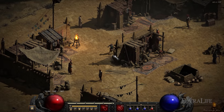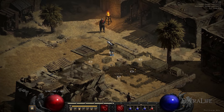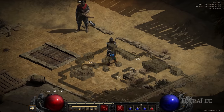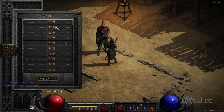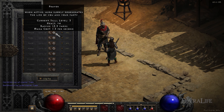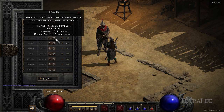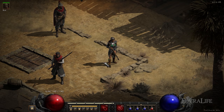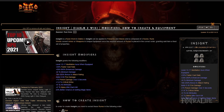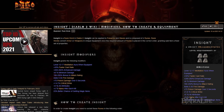Act 2 mercenaries are the best choice for all builds due to their paladin auras and ability to equip polearm weapons, which support many powerful runewords. Hire the Prayer aura mercenary on Normal difficulty for health regeneration. Once in Nightmare, switch to a Holy Freeze mercenary for crowd control. If you have spare runes, craft the Insight runeword on a polearm for your mercenary, as it provides a Meditation aura greatly increasing your mana regeneration.